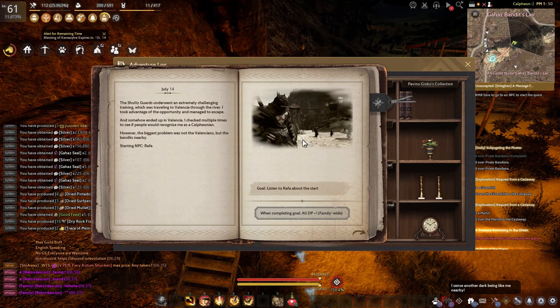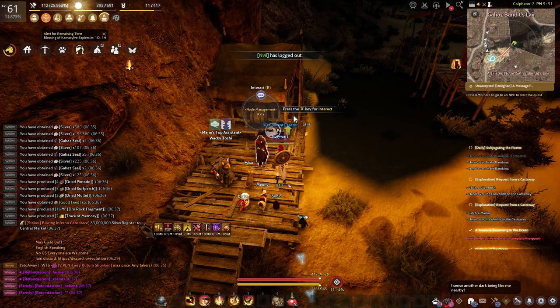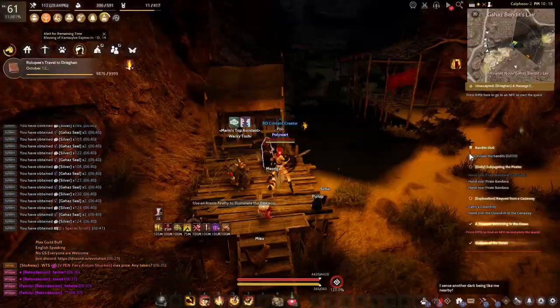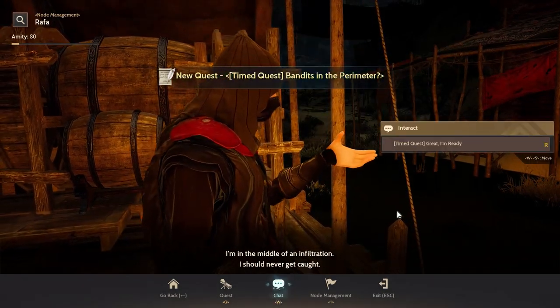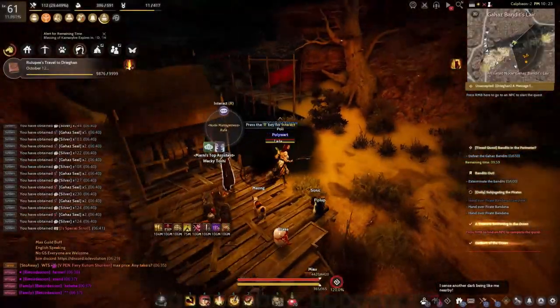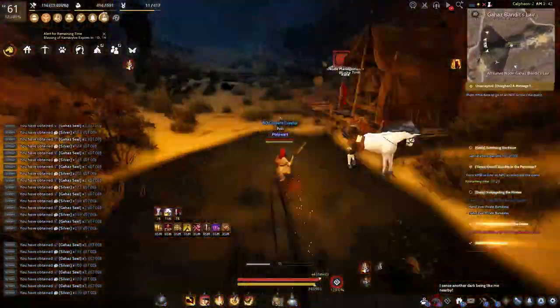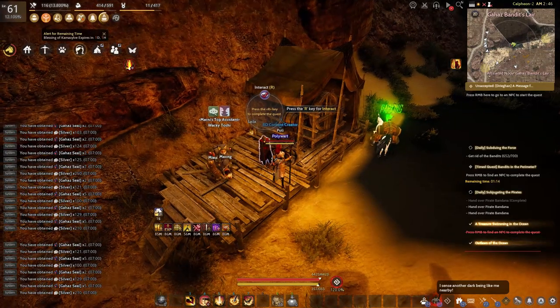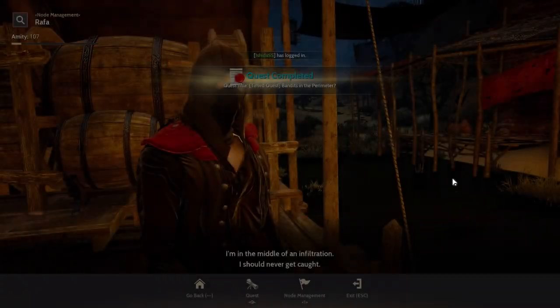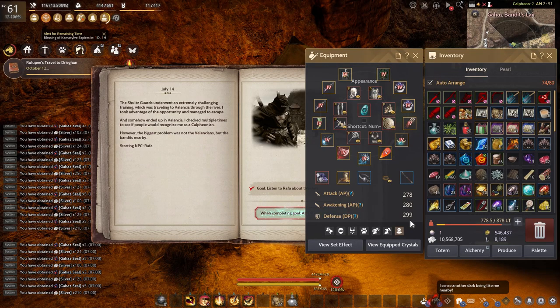For volume 3, chapter 1, we need to kill 650 Gahas mobs. Get the starting quest from Rafa, the node manager at Gahas Bandit Layer. Take the time quest and chat to start the timer. You need to finish 650 monsters in 10 minutes. I finished it in 8 minutes 30 seconds. Report it before the timer runs out and you will finish chapter 1, getting plus 1 DP for all characters in your family.